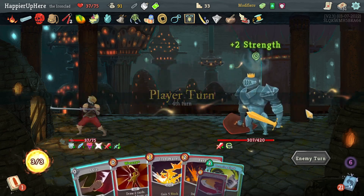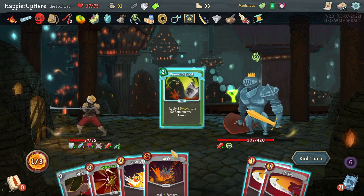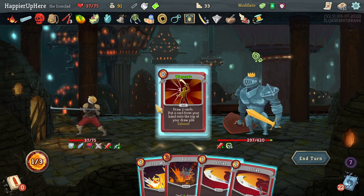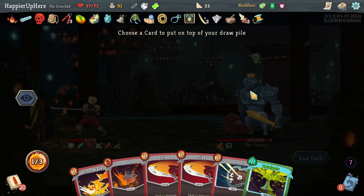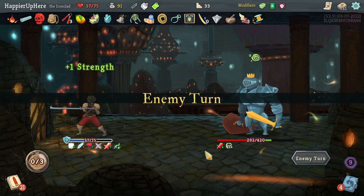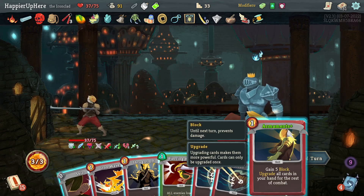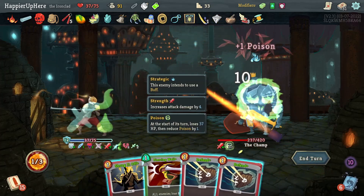Getting a debuff — let's do Bouncing Flask, Shiv, War Cry. Should I do Catalyst? You know what, let's do it now — put Iron Wave back in case I need to defend, then just do Catalyst. 36 is a good amount of poison — should get him to transform faster. Not getting attacked again. Also not a great hand — let's upgrade a bunch of stuff, then Shiv, Iron Wave, and just wait.